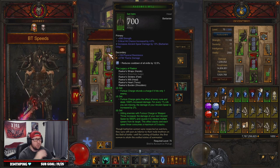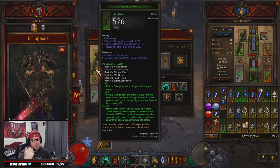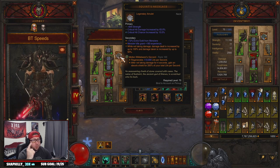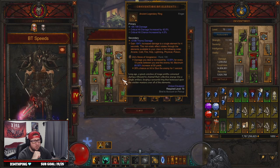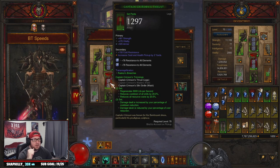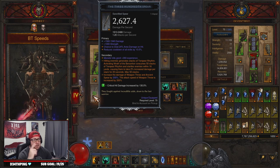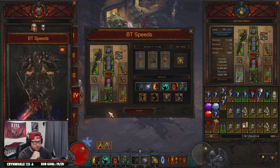For stat priorities: Helm — Strength, Crit Chance, Ancient Spear damage. Gloves — Strength, Crit Chance, Crit Damage, Cooldown. Chest — Strength, Vitality, All Resist. Squirt's — Damage, Crit Chance, Crit Damage or Cooldown. Bracers — Physical skills, Strength, Vitality, Crit Chance. Rings — Damage, Crit Chance, Crit Damage. Belt — Strength, Vitality, Life Percentage, All Resist. Pants — Strength, Vitality, All Resist. Boots — Strength, Vitality, All Resist, Ancient Spear damage. For 300th Spear and Atreats Law: Damage, Strength, Area Damage, and Cooldown.